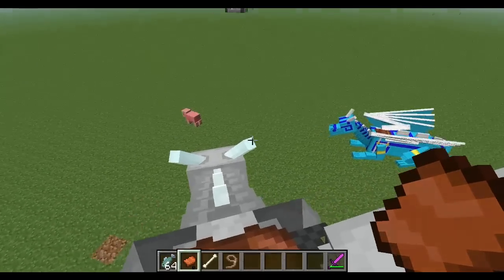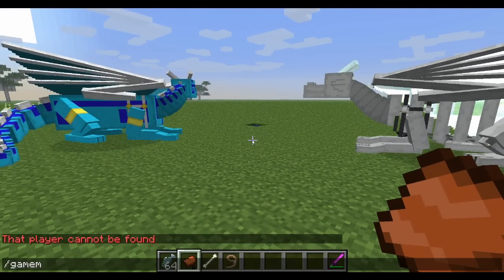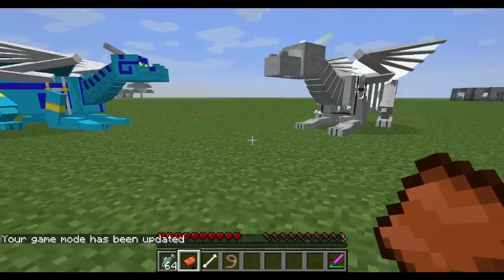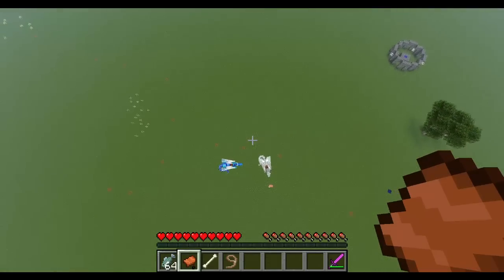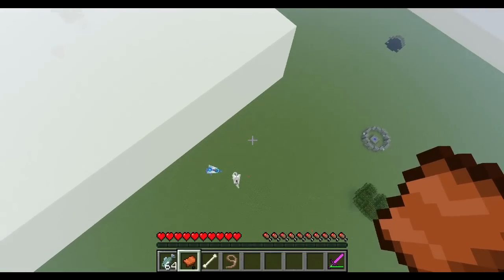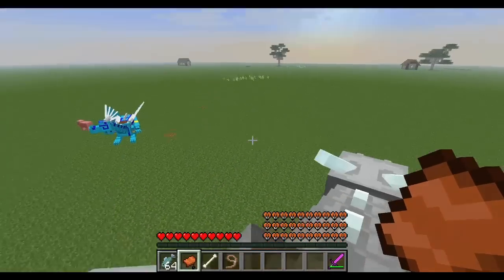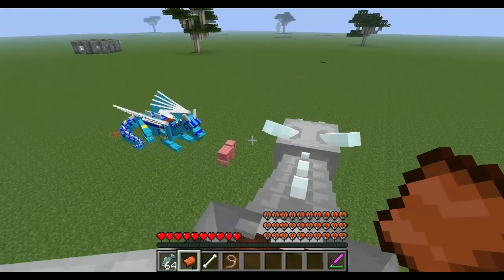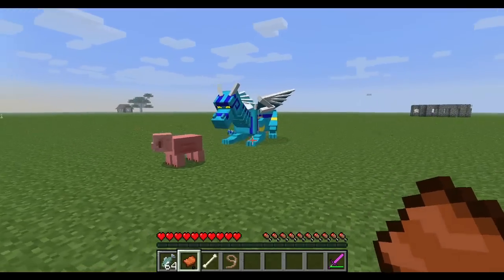Let me pop into survival and show you something cool. I'll turn into a bat and fly up into the air. Once we get up to about cloud level, I'll switch back and start falling. Now both of those dragons try to come to our rescue — which is really cool. As soon as they detect us falling, they get up and fly towards us to try to catch us before we hit the ground. As soon as you're safe or you land, they sit right back down however they were commanded.